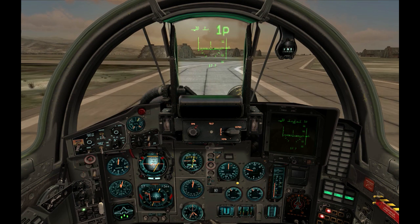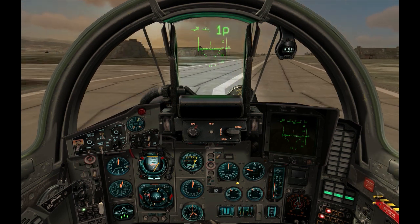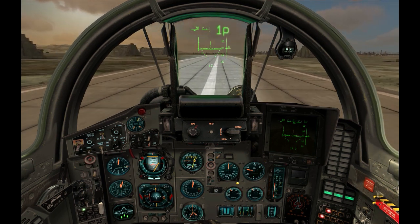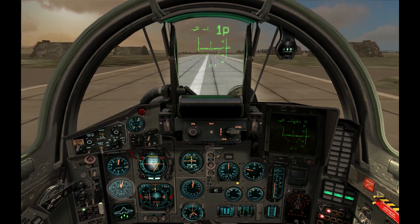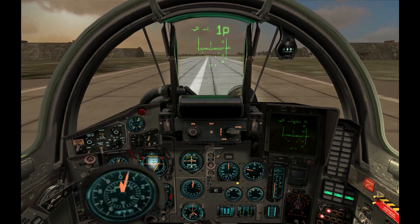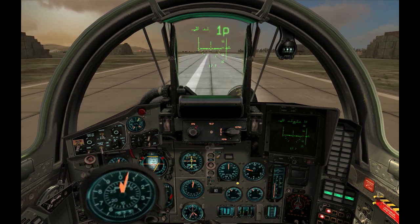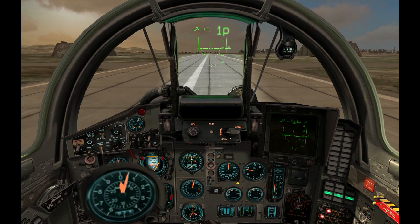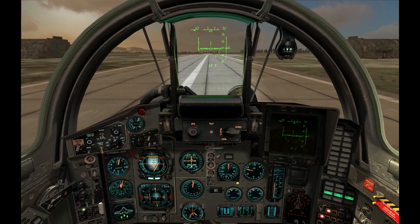This is the current altitude in meters. The small letter P means it is radar altitude; when the letter is not present, the number means barometric altitude. The radar altitude is also shown in this instrument. There is an additional barometric altimeter down on the left — the small needle represents altitude in thousands and the large one in hundreds of meters. The number at the bottom of the altimeter is the barometric pressure selected, but unfortunately it is not operational in the MiG-29.